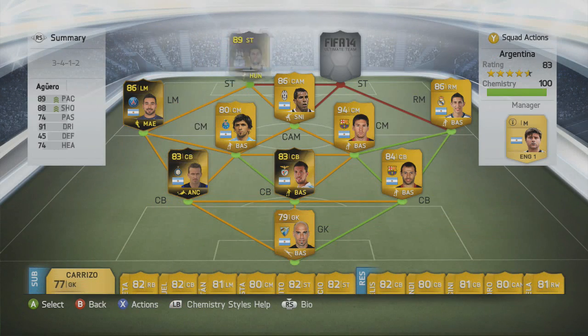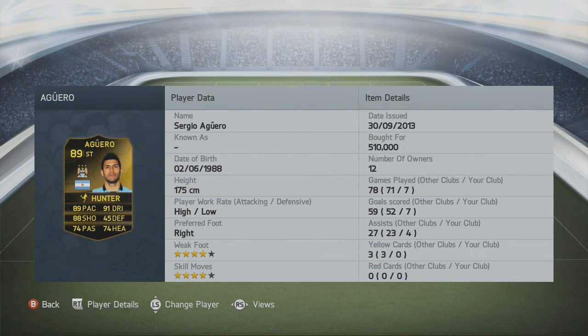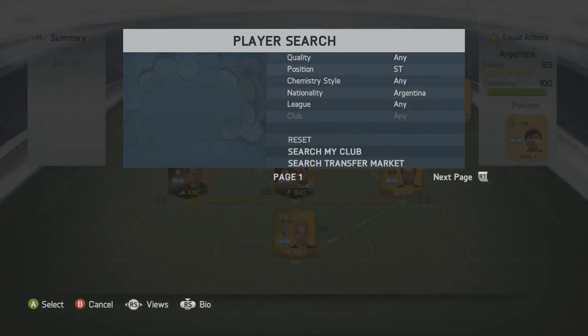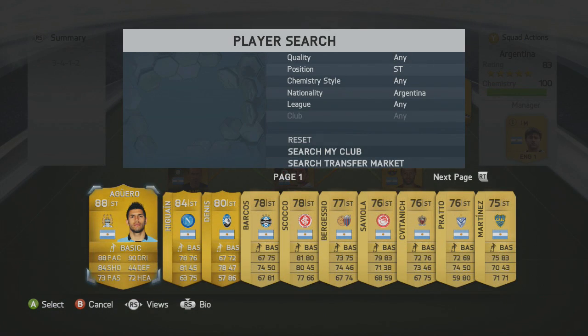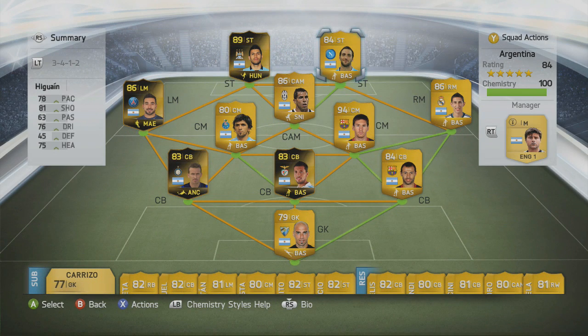On the left-hand side we went for Sergio Aguero in-form with the Hunter chemistry style — a very expensive card, currently 510k, which we paid on Tuesday evening. Moving on to the right-hand side to finish off the team, it's Higuain for Napoli — a very enjoyable striker. If you've not used him I really recommend you do, especially with Aguero partnering him; they just run off each other perfectly.